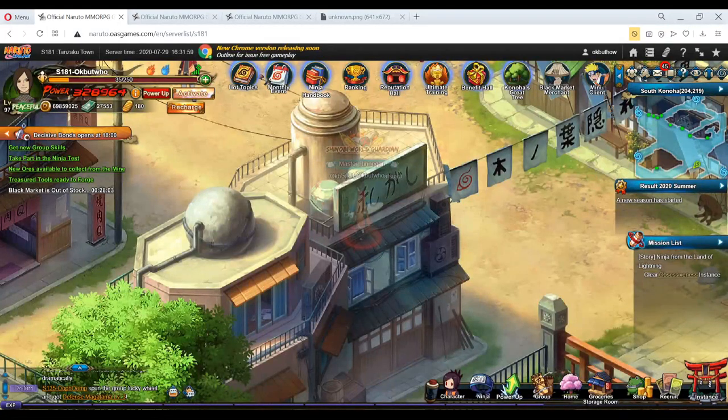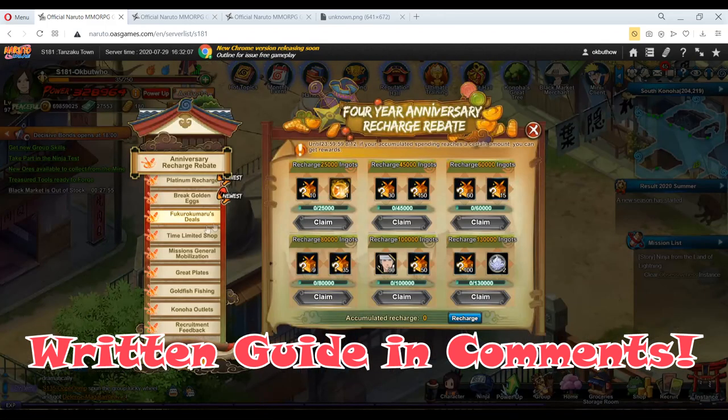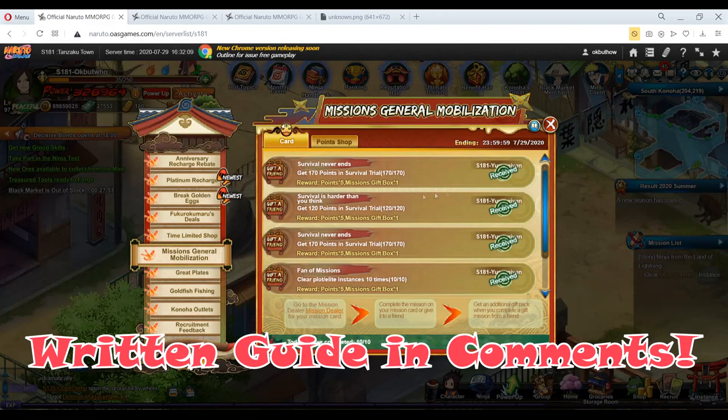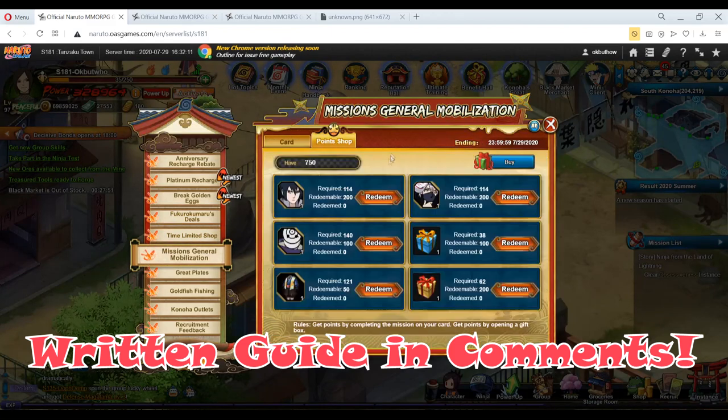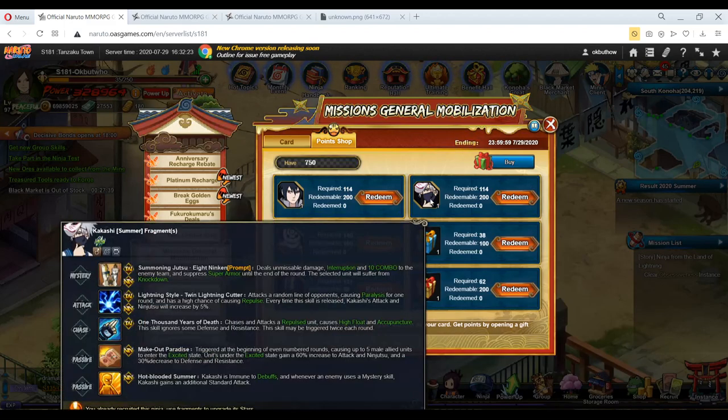Hey guys, it's OKP and we're here to talk about event freebies — the stuff you get for free in events, like mission mobilizations. If you do missions you get a whole bunch of points and boxes and all that kind of stuff. And it's not always exact: if I spend a whole bunch on Summer Kakashi and buy maybe six fragments, I'm gonna have some points left over.